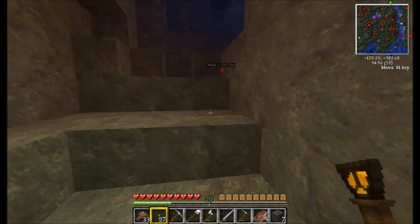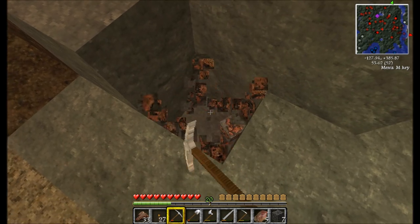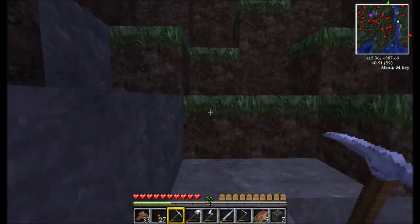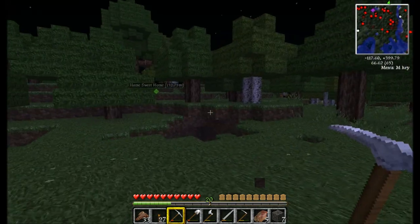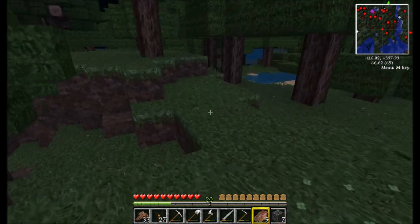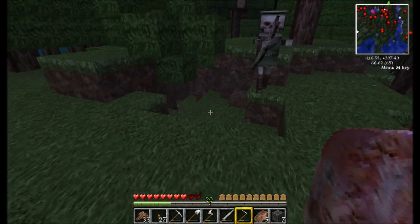So it turns out there are multiple entrances to this place. Oh shit, there's iron there I missed. There's a zombie. I should build like a little hut thing right here. Yeah, I'll build a little hut — not right now though. Where the fuck did that come from? He came from down in the mine.